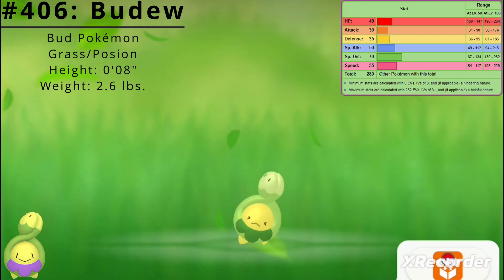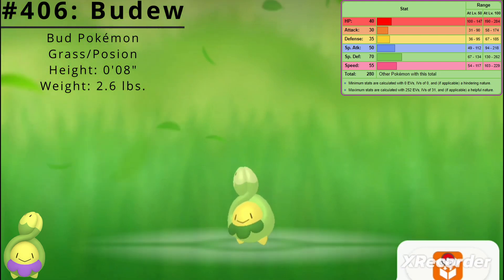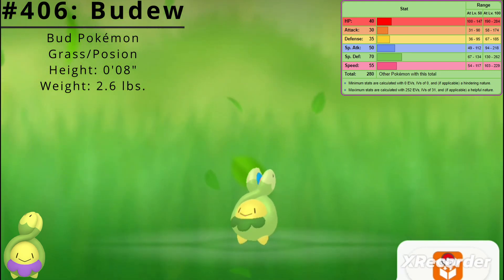Here are Budew's base stats. Its best stat is Special Defense at 70 and its worst stat is Attack at 30. Budew's base stat total is 280.